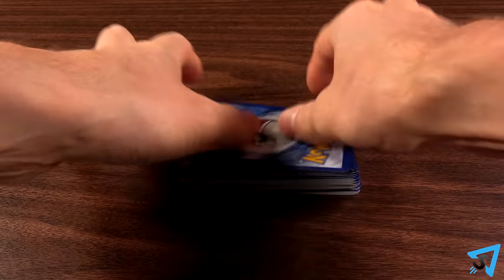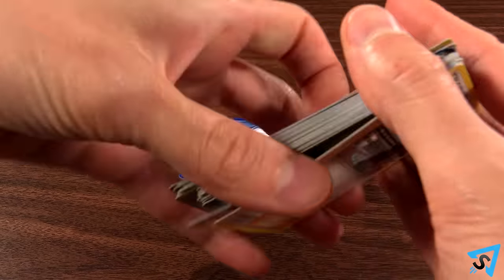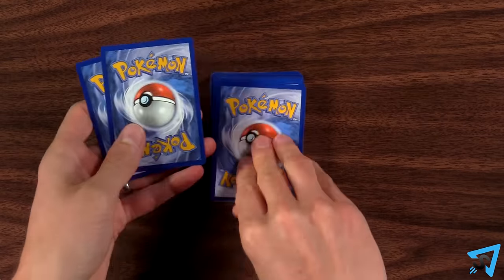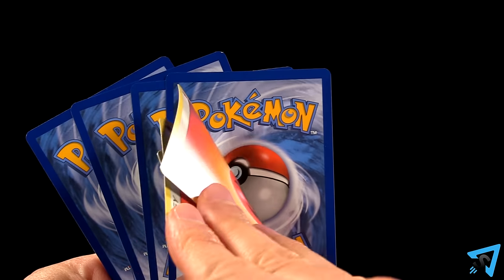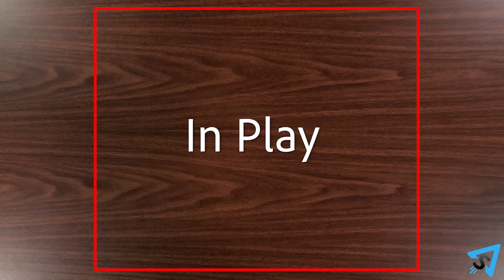Each player shuffles their deck. No one can look at or change the order of cards in either player's deck unless a card says so. Flip a coin and the winner decides who goes first. Each player draws seven cards from their deck to form their hand. Players may not look at their opponent's hand unless a card says so. In the center of the table is the in-play zone, which is shared by the players.